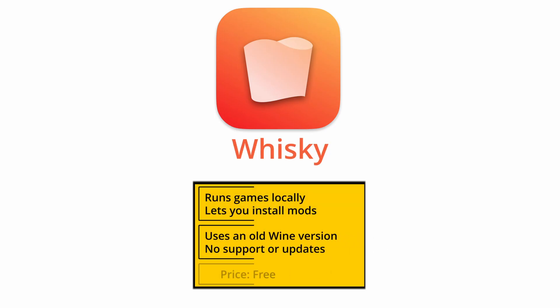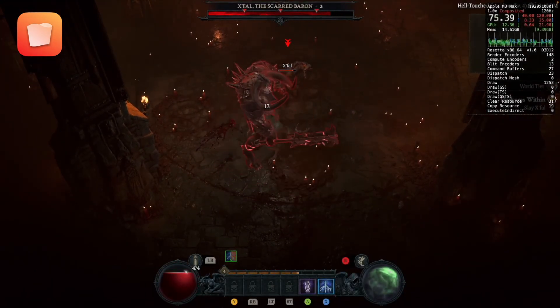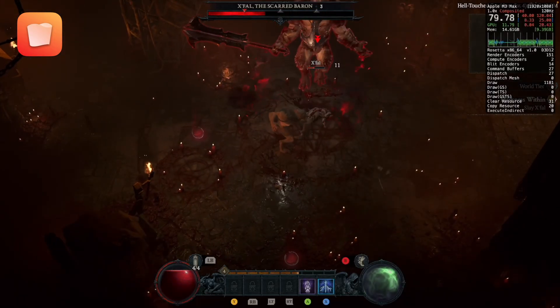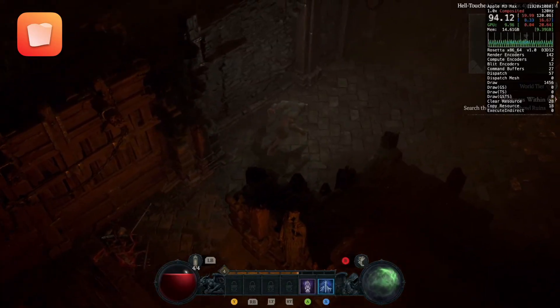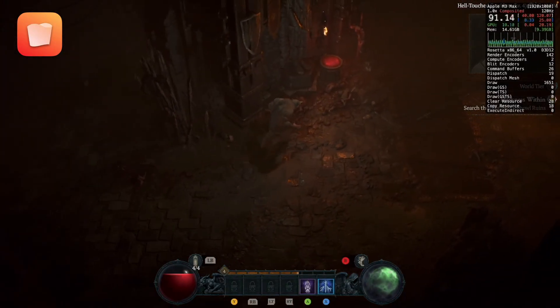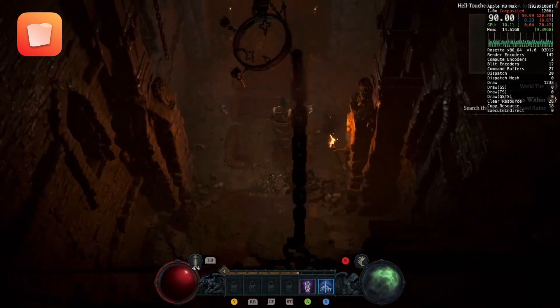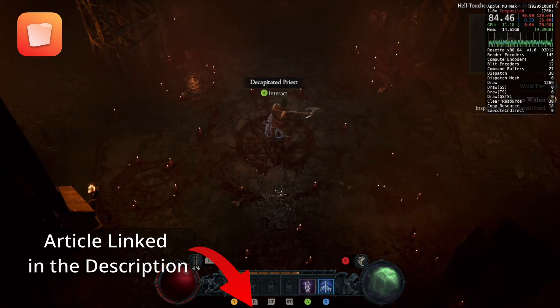Whiskey is Crossover's free but jankier cousin. It technically works on the same principle as Crossover, but it's no longer supported by its dev, and it's prone to encountering even more bugs and errors. Honestly, its sole draw is its $0 price tag, but everything else about it is just worse. You can give it a try if you want, but be warned that the hassle to get it to work may not be worth the money you saved. I simply cannot fit in this video all fixes, workarounds, and stopgap solutions that different users may need to apply to get Diablo 4 running smoothly in Whiskey. Therefore, I'll just show you the general way to set up Whiskey and install games in it. For a more detailed discussion on the do's and don'ts in Whiskey, check the article link in the video description.